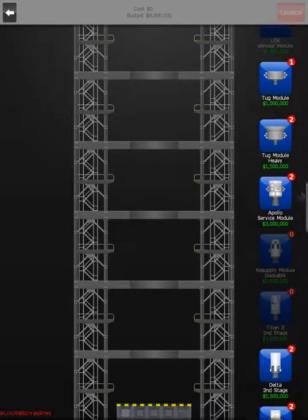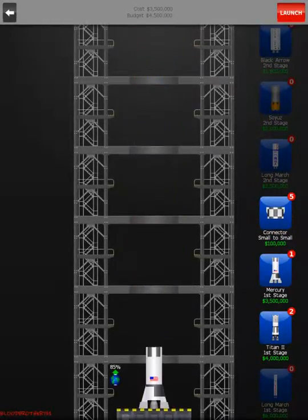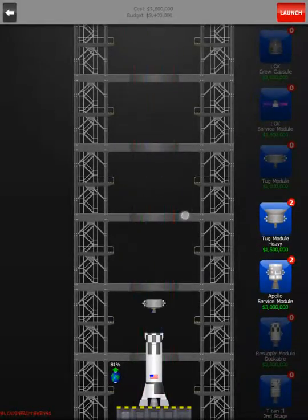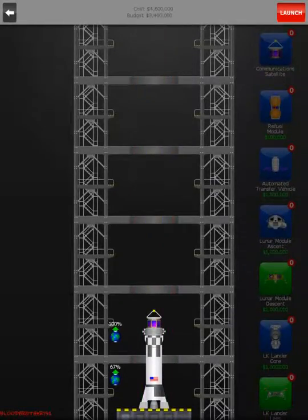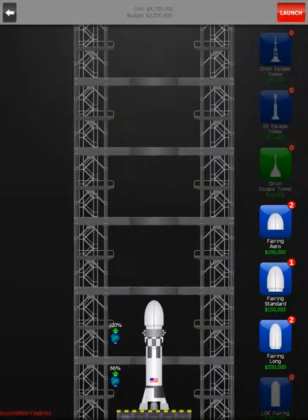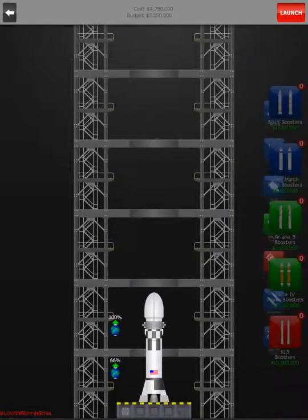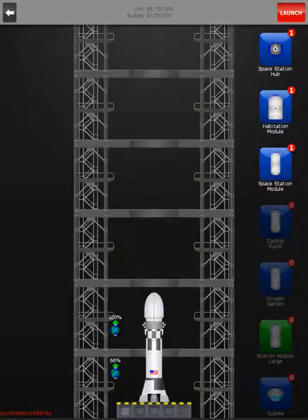Let's do the smallest thing we can do. This is going to be the lowest amount of money we can spend. There's obviously going to be a way to get under the budget, and I think that's as far as we should go budget-wise. You can't do boosters anyway, so it doesn't matter. Yeah, that's all that's unlocked.